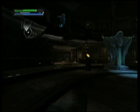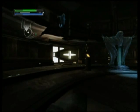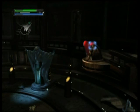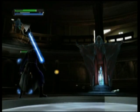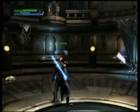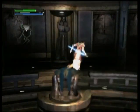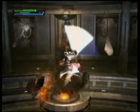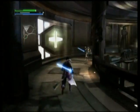Hey guys and welcome back to Star Wars: The Force Unleashed. We're still in the Jedi Temple trying to find out more about Starkiller's past. And now we're in this chamber with all kinds of weird droids, which is really not good since they're pretty damn annoying.